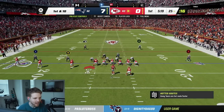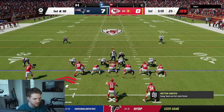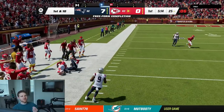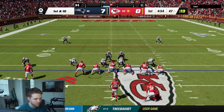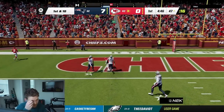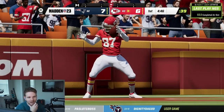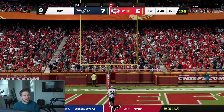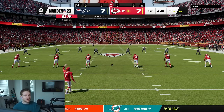The opponent runs Gun Trips Head End — not an offense I see a lot this year. I usually run match coverage against it, so we'll start in Cover 6. He runs play action — watch the corner out. My user is 84 speed, I almost get there on the interception. I'll back off my corner so he doesn't press. Match coverage has a quarter flat that's supposed to match that seam route, but the issue is my whole team is literally playing on one leg — everyone is so slow.